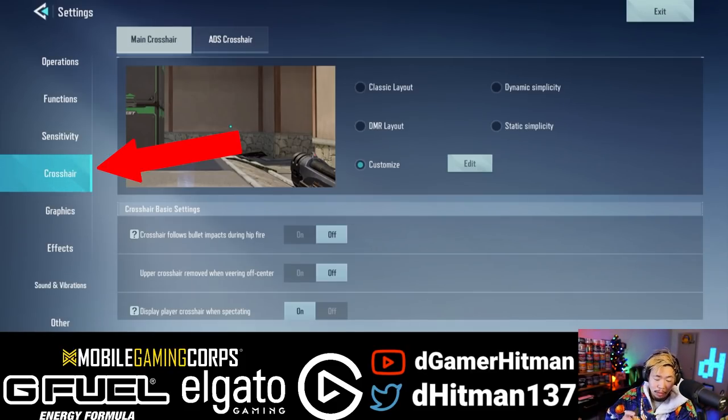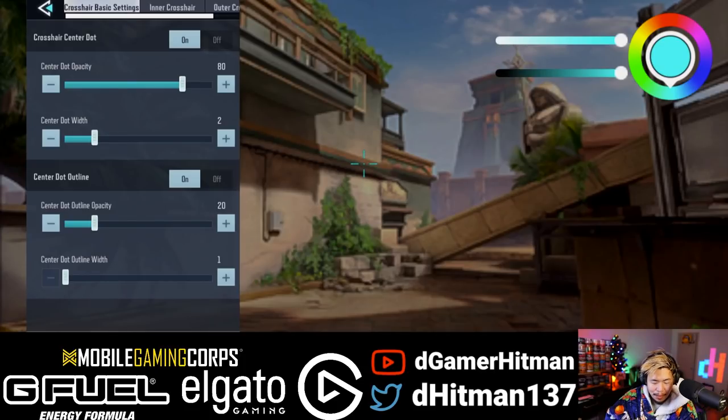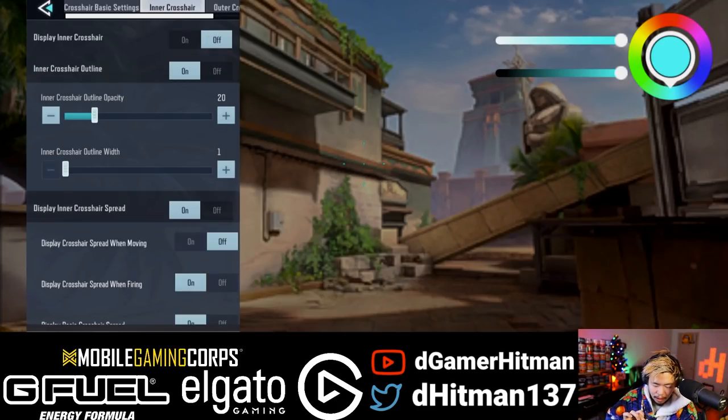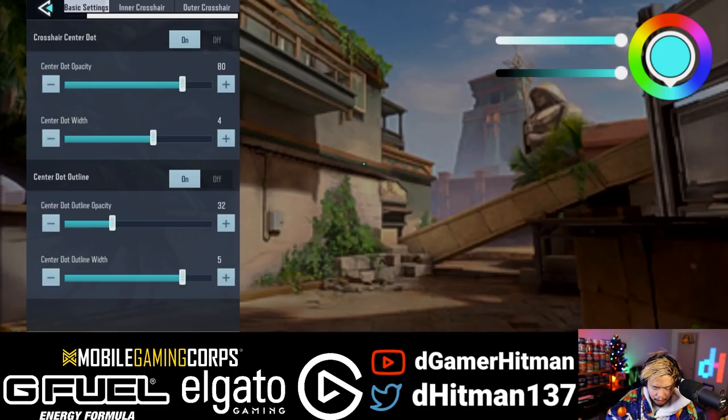The crosshair is all based on what you like. I personally like to have a small dot, as you guys can see. The cool thing is you can customize it. There's a classic one, the dynamic simplistic one, the static simplistic one, and all the other ones. The one I personally use is the customized one, which is typically just going to be a dot. You can customize it almost to a T — for example, the inner crosshair: if you want to adjust the inside, you can change it to make it bigger or whatever you like. I usually just turn them all off — I like having them all off. I will just have a dot, but you can adjust however you like. I typically like to make the dot a little bit bigger to get a little more clarity.